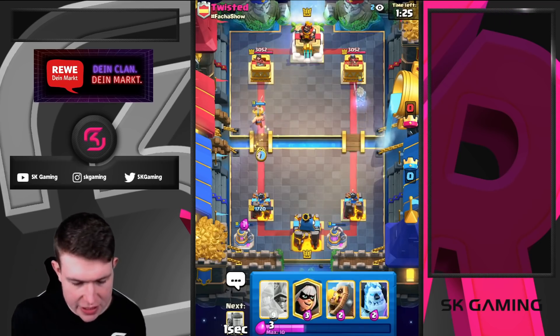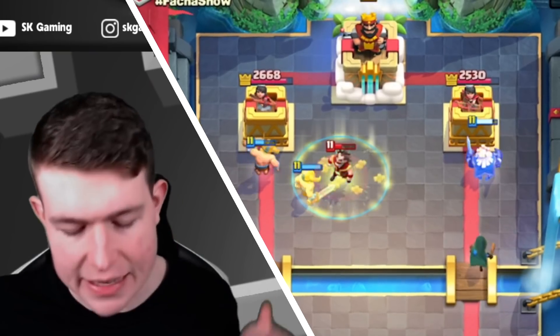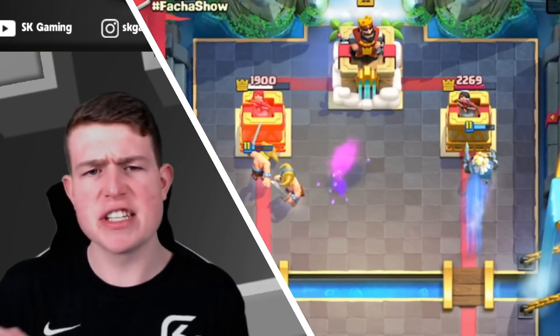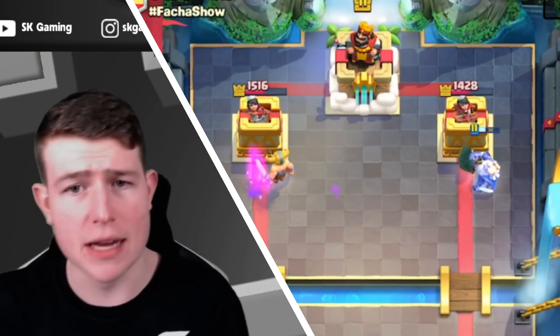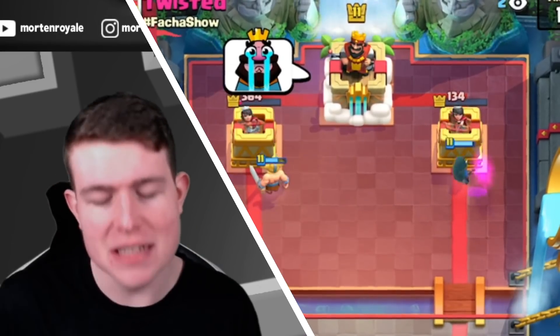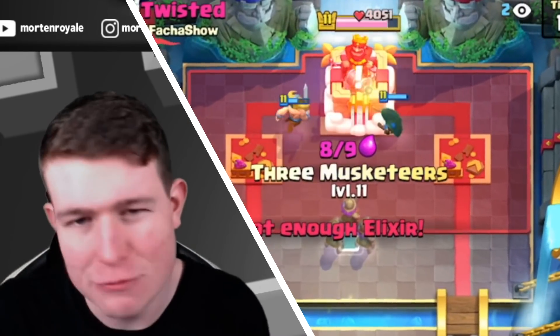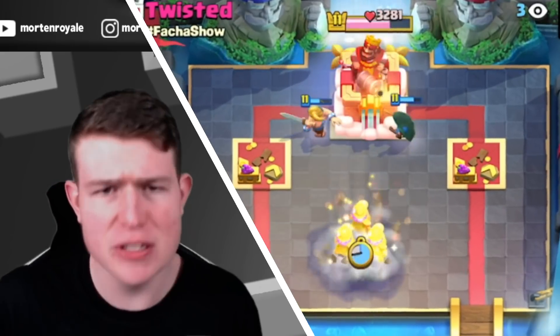I'm just gonna go for my heal spirit here. He might go for the mega knight — he doesn't. This is gonna be another easy dub. If you get this elixir advantage, there's no way — even the best players in the world cannot defend this. You cannot defend a free musketeer e-babs double lane split push with like five less elixir. This is impossible.